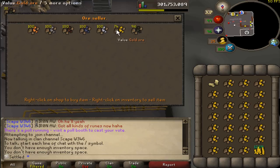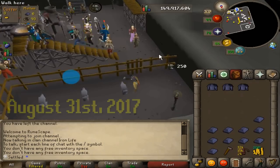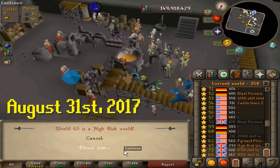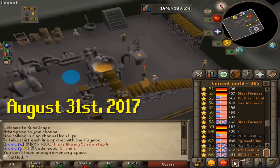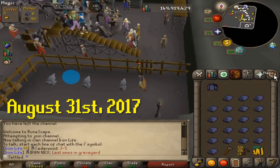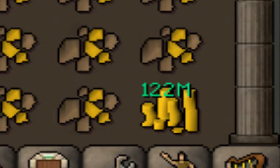I calculated smithing as 10 days. Blast Furnace has gotten a lot of updates since I did smithing — back then it was about 90k XP per hour, and it's now about 130k with mithril plates, so a 40k XP per hour increase. I'm still going to be doing a method that's over 220k XP per hour, so I'm fairly certain I can knock this out in three or four days.